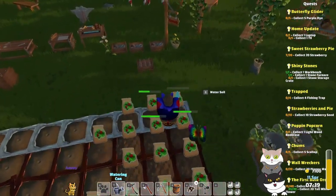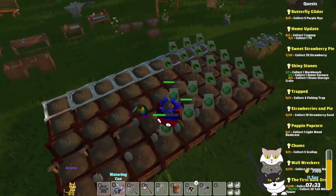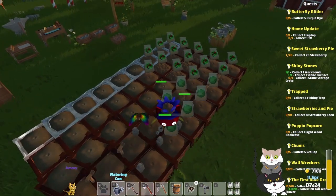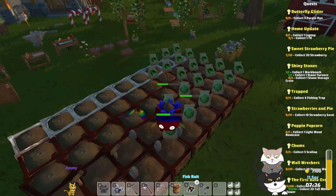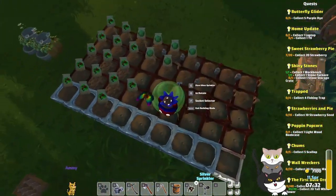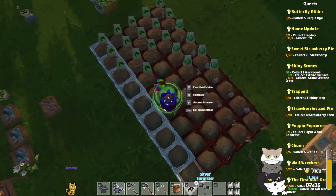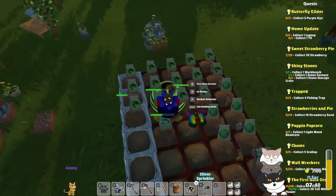Water, water, water, water. Why do I have a sprinkler in my inventory? Settings — grid placement off. Oh, silver sprinkler. That's right. So this can cover two spots.